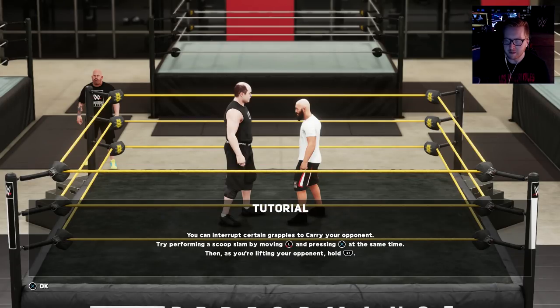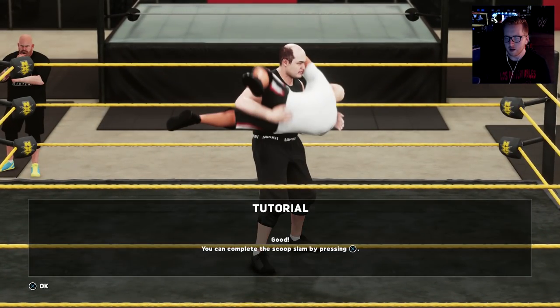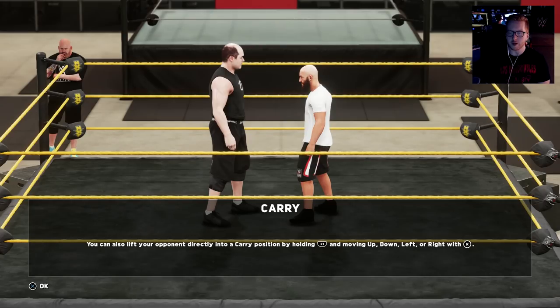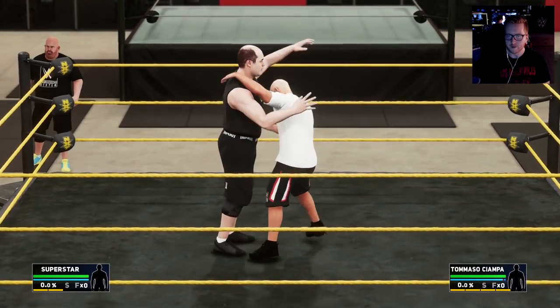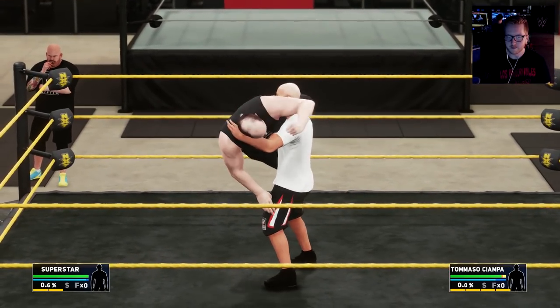You can interrupt certain grapples to carry your opponent. Try performing a scoop slam by moving L left-down or right-down and pressing X at the same time. Then as you're lifting, hold R1. Now complete the scoop slam by pressing X. So they're introducing the carry system here. You can also lift your opponent directly into the carry position by holding R1 and moving up, down, left, or right with the right stick. Oh, that makes it a ton easier — when I was introduced to it earlier it was too quick. When opponent has you in carry position, press circle rapidly to escape. I'm 319 pounds, how can you pick me up?